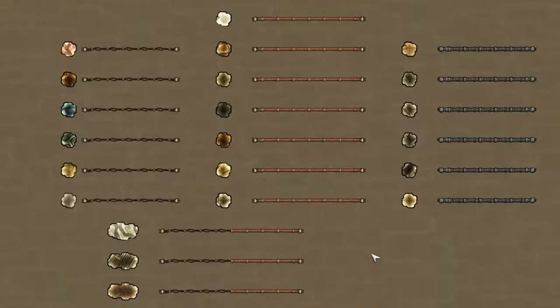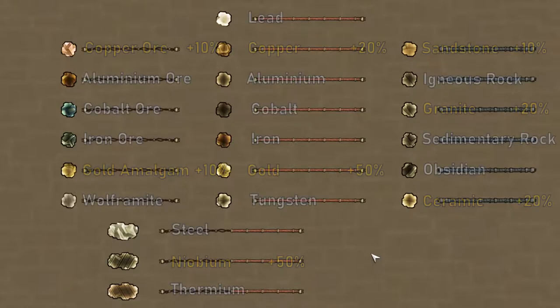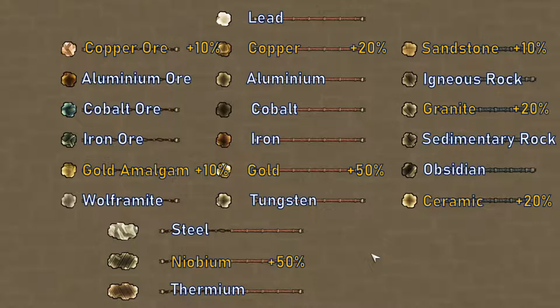Moving on to materials, some have decor benefits which increase the bonus for positive items and lessen the penalty for negative ones. For metal ores, only copper and gold amalgam give +10%. In refined metals, copper gives +20% and both gold and niobium give +50%. For minerals, sandstone gives +10% while granite and ceramic give +20%. I would recommend only considering these decor bonuses for decorative buildings; for most others, consider what is most practical to use, especially for machines with overheating temperatures.